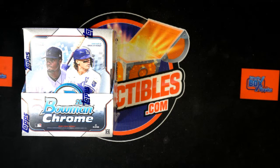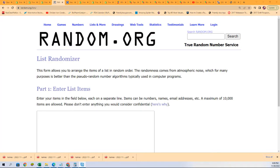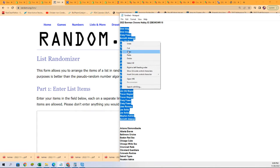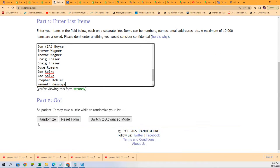Good luck everyone in this Batman Chrome break. Let's see what we get coming out of this thing. I hope we hit a monster, I hope we pull something really nice for you if you're in this one. The next one is available, so if you missed getting in this one, join the next one with us. The list goes through seven times and we stack the list up side by side for a random format. In this one you get two teams for a spot, seven times through.